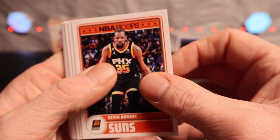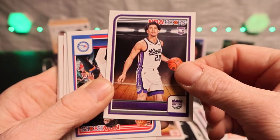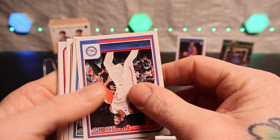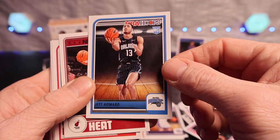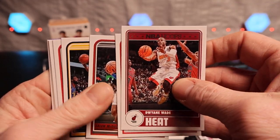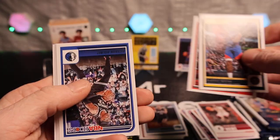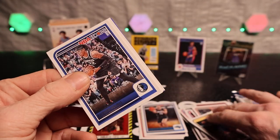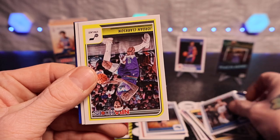We got Kevin Durant. Kobe Jones. Jeff Howard rookie. Dwayne Wade, Jalen Green. Daniels, I got DeAndre Jordan. It's hard to see these guys' names. Rashawn Holmes, Giannis, Jordan Clarkson.